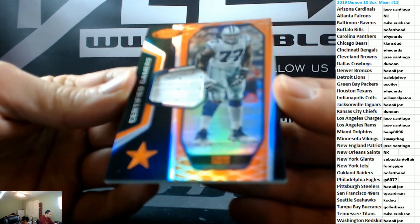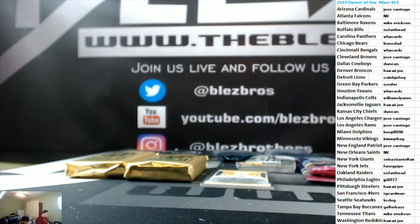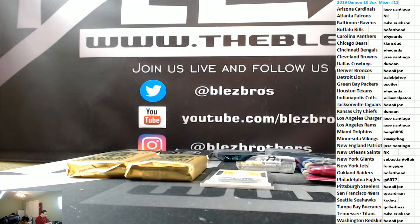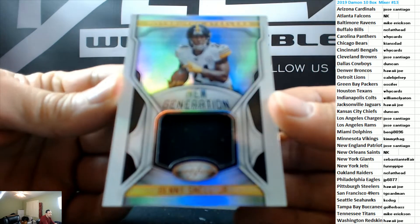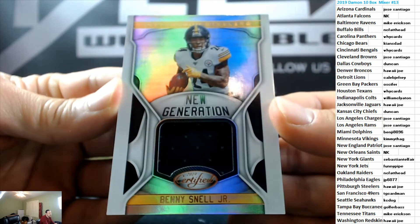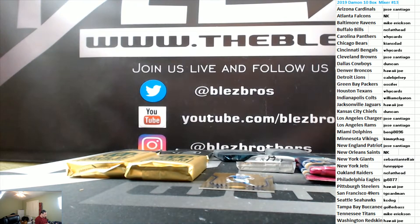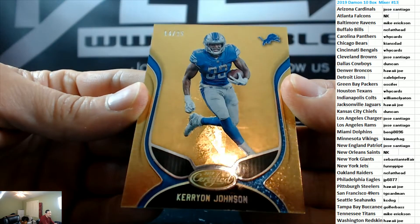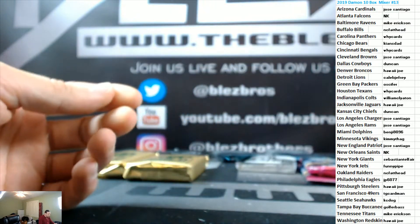Jersey piece for the Cowboys to 199 Tyron Smith. Jersey piece for the Steelers of Benny Snell, unnumbered. And we have a gold base to 25 of 'Stay Calm and Carry On' Johnson for the Lions — dude, how sick is this card?